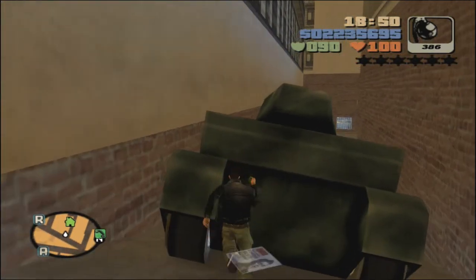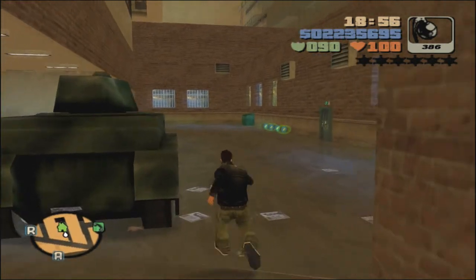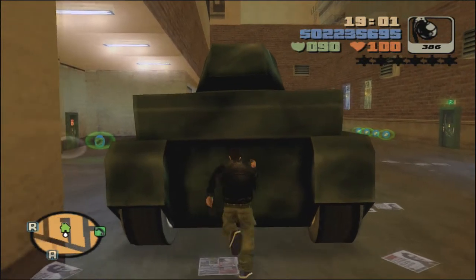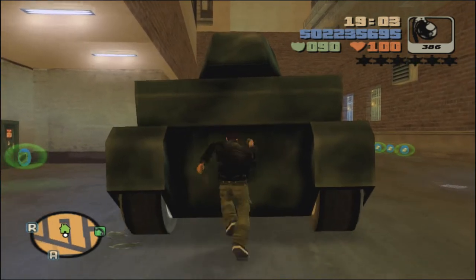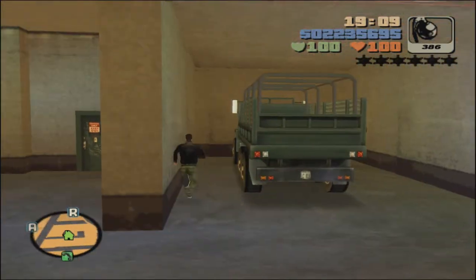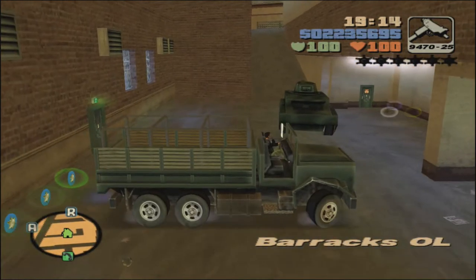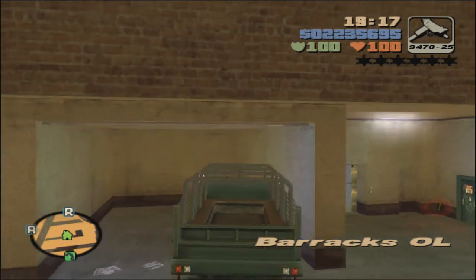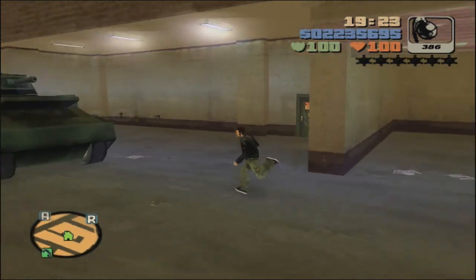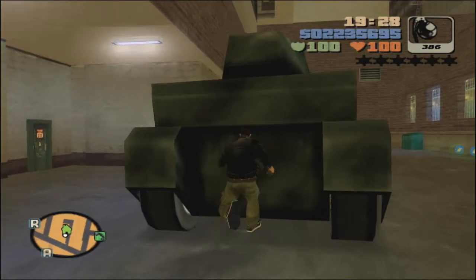Once you get there, it'll hopefully roll down all the way here to the end. Now, do know that this tank right now is not explosion-proof, so if you make it bump into too many things, it can actually catch fire and explode. But it shouldn't be too much of an issue here. So I'm just going to go ahead and take my Barracks OL — which is the bulletproof one that we obtained from the last video, Arm Shortage — and try to bring the tank in from the left side.